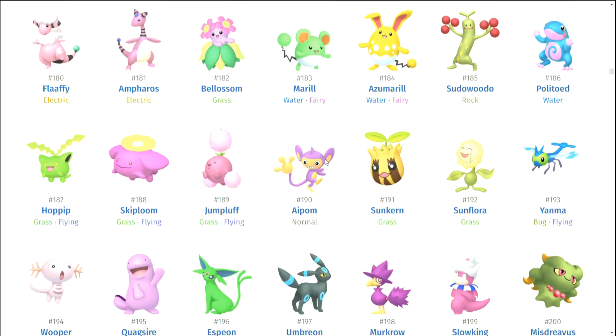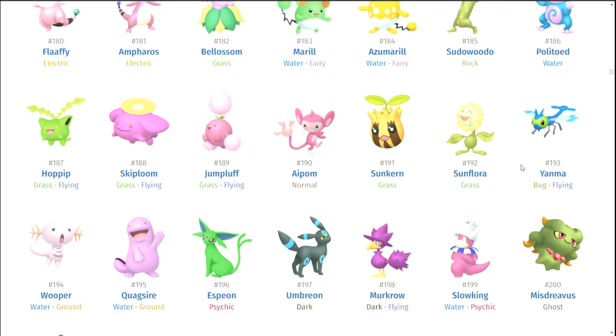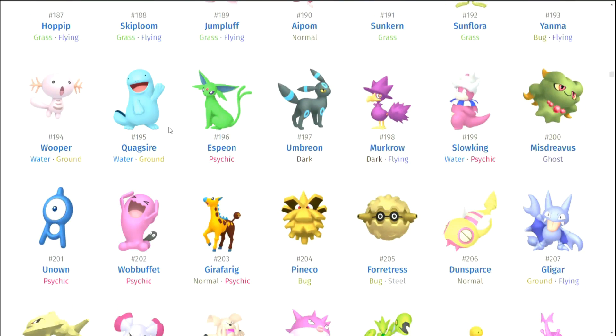Jumpluff's line. Aipom. Sunflora's line. Yanma — Yanma's pretty okay. I like that it's just blue, just unapologetically blue. Quagsire's pink. Espeon is interesting — a lot of people don't like Espeon's shiny because it's just kind of green and they didn't really do anything. But the way they do the green color — it's a very pretty looking green, actually like an emerald green. Not gonna lie, I really like her shiny.